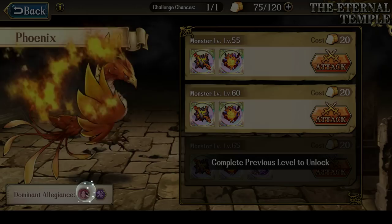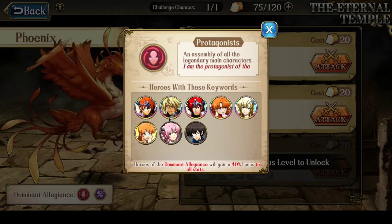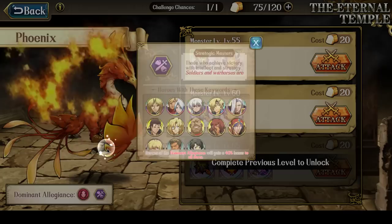The Dominant of Legion is actually Protagonist and Strategic Masters, and it's a good combo because it fits all three main factions that people play. If you're Princess, you would have Chris, Tiaris, Lyanna, and Luna.